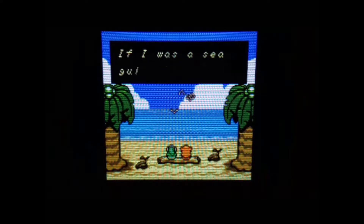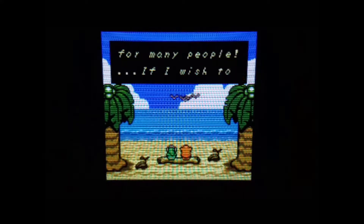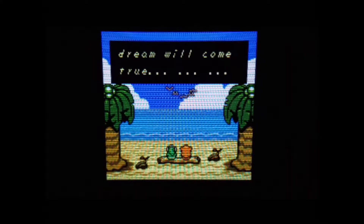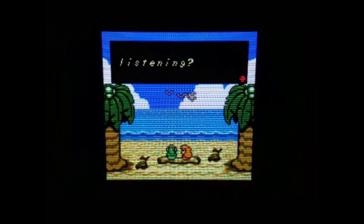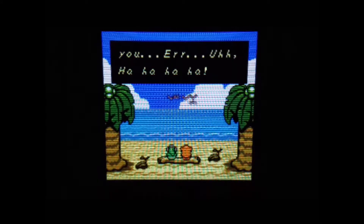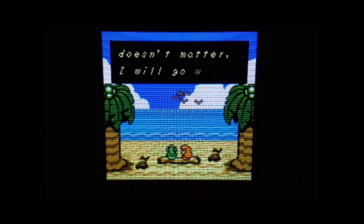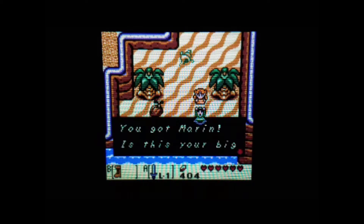Terrence says there is nothing beyond the sea, but I believe there must be something over there. When I discovered you, Zade, my heart skipped a beat. I thought this person has come to give us a message. If I was a seagull, I would fly as far as I could. I would fly to faraway places and sing for many people. If I wish to the windfish, I wonder if my dream will come true. Hey, are you listening? Zade, are you listening to me? Yeah. I must know everything about you. The walrus wants me to go to him. It doesn't matter — I will go with you to him. He's holding her up like he acquired her. And I guess you got Marin.